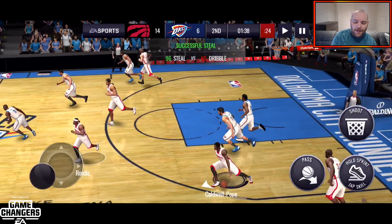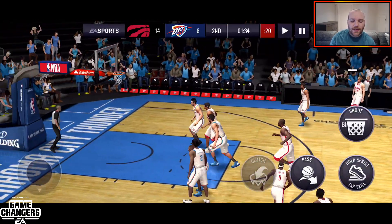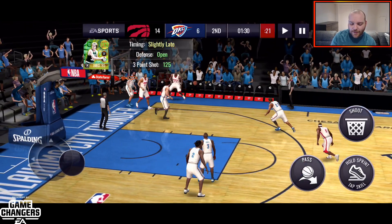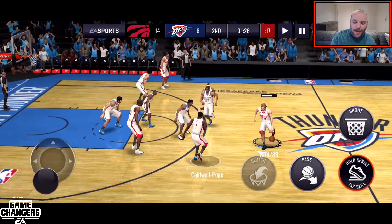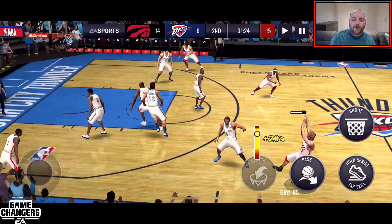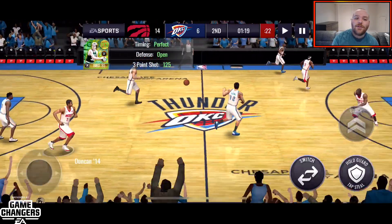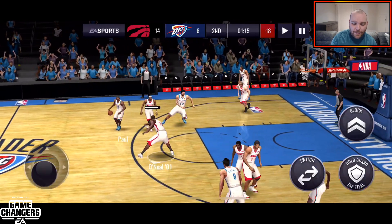We get another steal. We're gonna pass the ball back to Larry. Take it from the Chesapeake Arena — take it from the logo. He misses that shot. We get the ball back and give it right back to Larry. We come around and take a fadeaway from deep — misses that one too. So far he's able to hit regular shots, but he's not hitting that deep, deep shot.